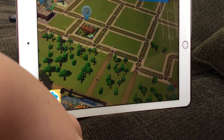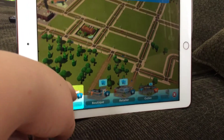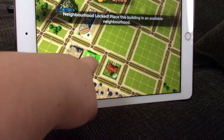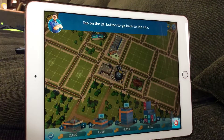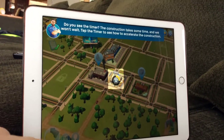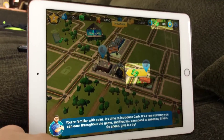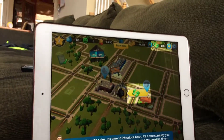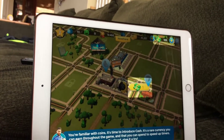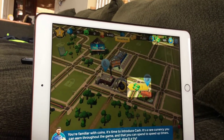Now that the factory is producing bread, we need a store to sell it to the homes. Open the build menu — stores. Place it right there between the house and the factory, now bread. You're familiar with coins — it's time to introduce cash. It is a rare currency you can earn throughout the game, and that you spend to speed up timers. No, I will not.